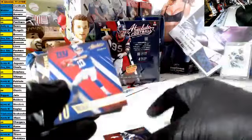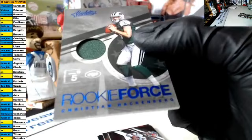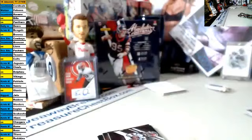Pack three of box three — 15% off. We have Von Miller, Eli Manning, Mikey Evans, Brock Osweiler, Antonio Brown, Cutler, Cooper, Fitzgerald, and Jameson Winston extreme team for the Buccaneers. And the hit is a rookie force jersey patch — Christian Hackenberg for the Jets. Congrats to the Jets owner. Nice card!